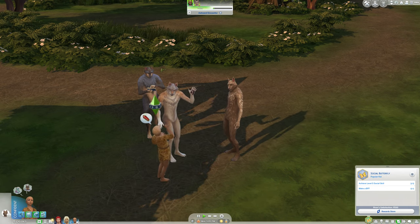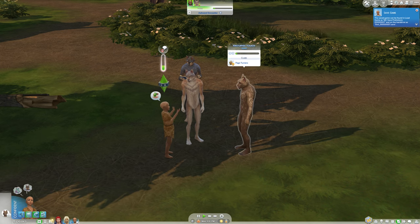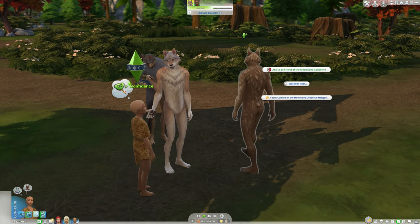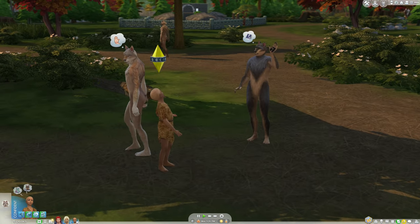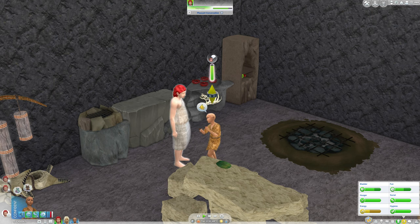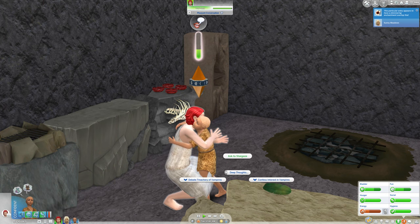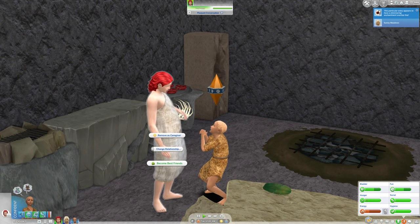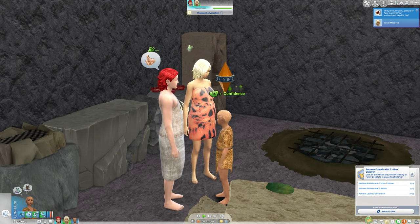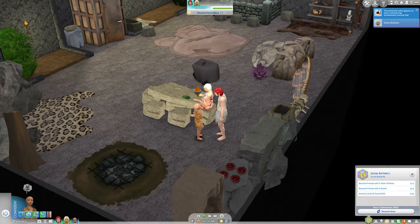We'll immediately tell her about the underground tunnels so that she can go back and forth as a child. She just needs level five social skill and make a BFF. We should try to befriend Christopher - I believe he's the leader of the Moonwood Mill Collective because both of my other families died. River is closest with her father so I'm going to try to see if we can become best friends. Now River has the best friend and she just needs to become friends with three other children, but that's not going to happen unless she meets some kids not part of my werewolf clans.